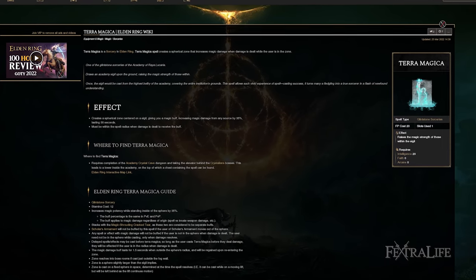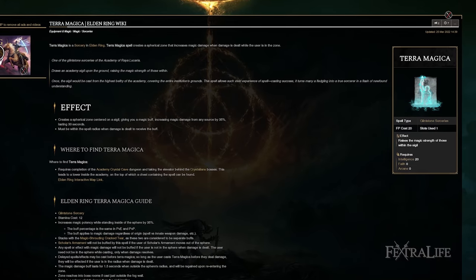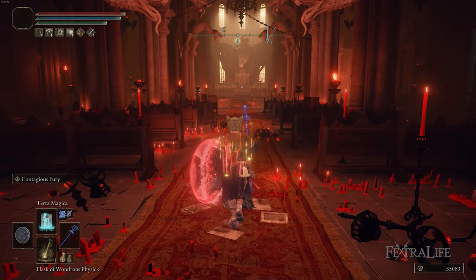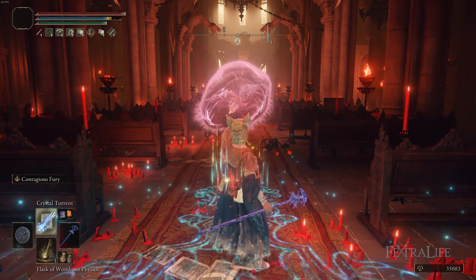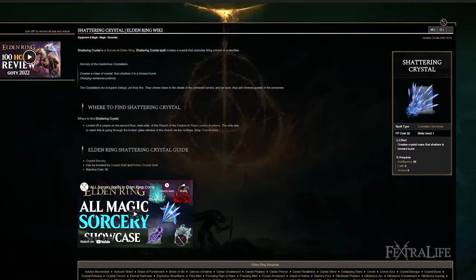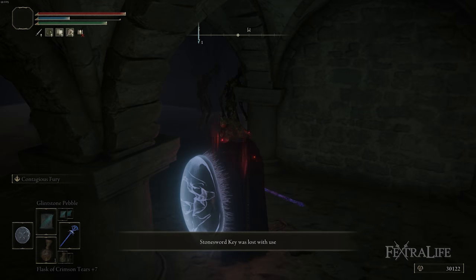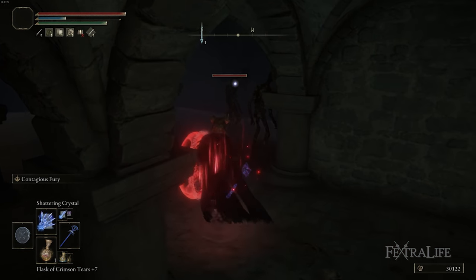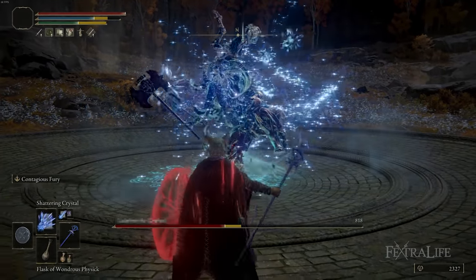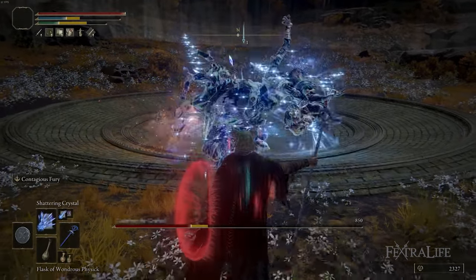We also use Terra Magica in this build — it's not something you'll use very often, mostly in co-op situations or when setting up for a boss fight or ranging down a lot of enemies. It increases your magic damage by 35% for 30 seconds, which is great. Next is Shattering Crystal — the shotgun spell I mentioned earlier — it hits in a big AOE in front of you, is great against big enemies, and also works well in groups. You don't have too many AOE spells with this build, so you'll definitely want to use this when you need AOE.